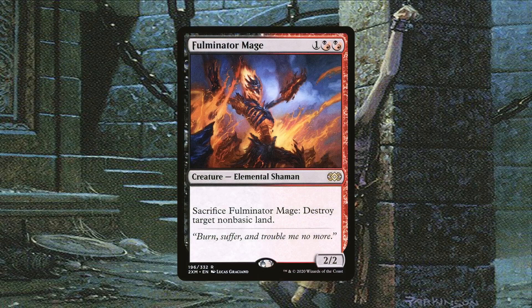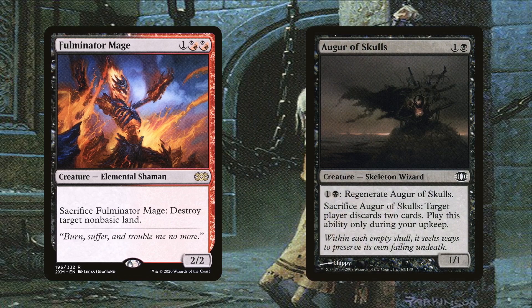Fulminator Mage deals with non-basic lands. Being able to recur it when needing to blow up multiple utility lands is quite powerful, and it costs the same as any old-school land destruction spell. Argrif Skulls is a great and cheap way to deal with control players. We do have to sacrifice it only during our upkeep, but in the meantime it's a decent blocker since it has regeneration. Then we sacrifice it in our upkeep and recover with Exist's Magecraft if we need it back.